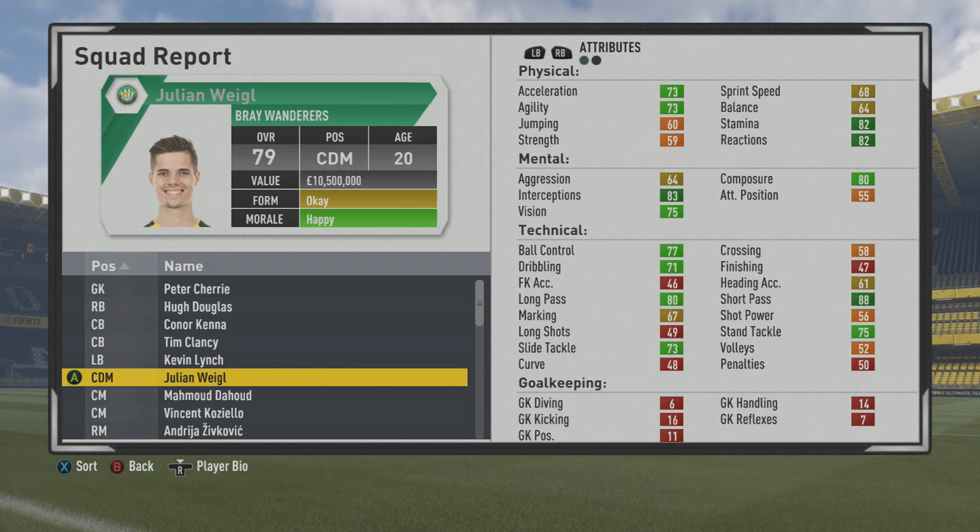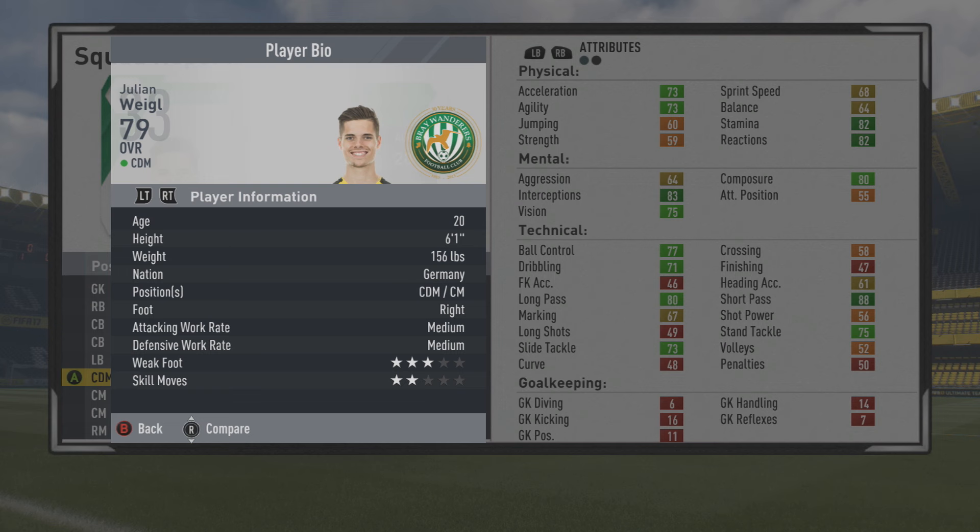Welcome to this player golf test where I'll be taking a look at Julian Vigel, a 20-year-old center offensive mid who's got a 79 overall. Some really good stats from the start, especially that passing ability is great. But we'll see how he looks in the other areas after we take a look at that play information.